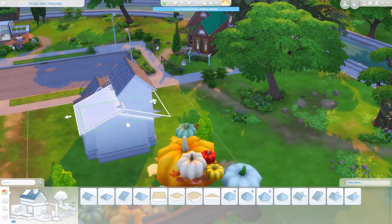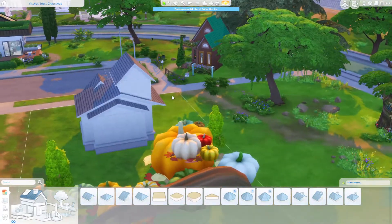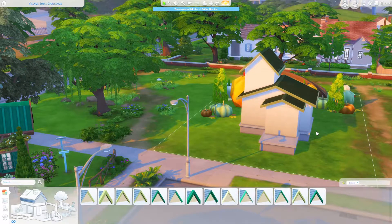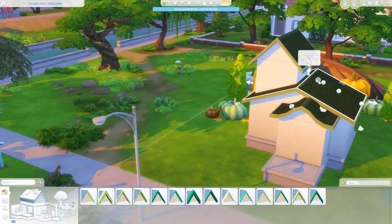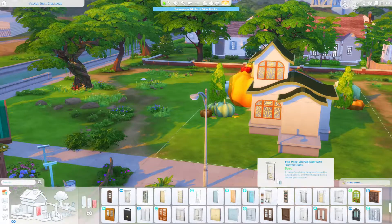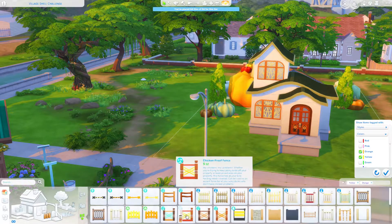Until I saw some simmers building houses in pumpkin shapes, and then the idea came to me — why not try to design a house with pumpkins? Because when you place items in Sims, you already know that in the decoration section of the build menu there are pumpkins in different colors. So I decided to extremely enlarge them and place the pumpkins in such a way that it looks like they are part of the house.